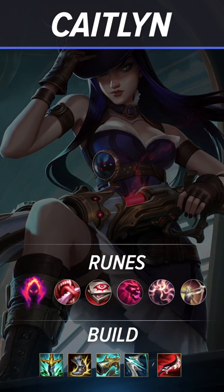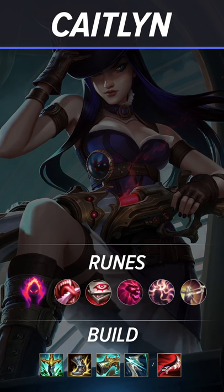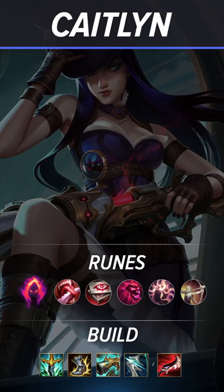Core build will be Serpent's Fang, Berserker Greaves, Collector, and then either Galeforce or Duskblade. The rest of your items are fairly situational, so don't be afraid of building whatever is necessary to carry your team to victory.